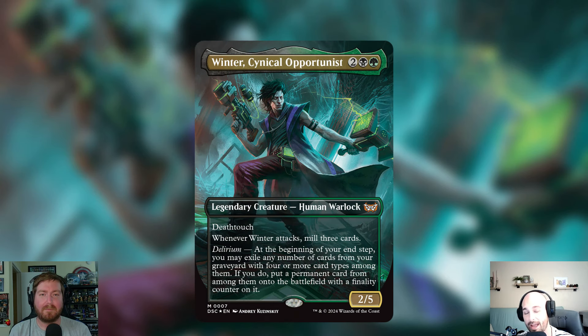Our commander is four mana — two colorless, a black, and a green — for a legendary creature Human Warlock. It's a 2/5 with deathtouch, and whenever it attacks you mill three cards. It also has delirium: at the beginning of your end step, you may exile any number of cards from your graveyard with four or more card types among them; if you do, put a permanent card from among them onto the battlefield with a finality counter on it. So this is good old-fashioned Golgari reanimator — we're cheating cards into play.